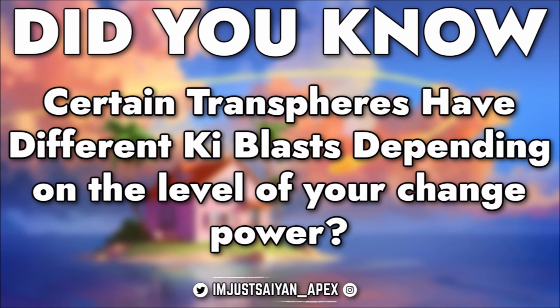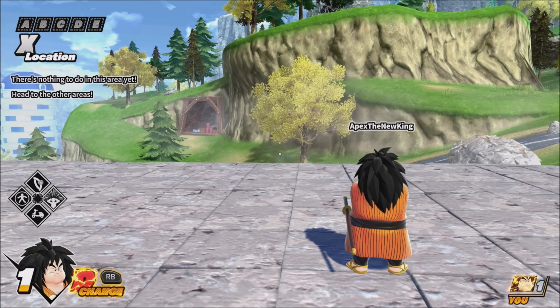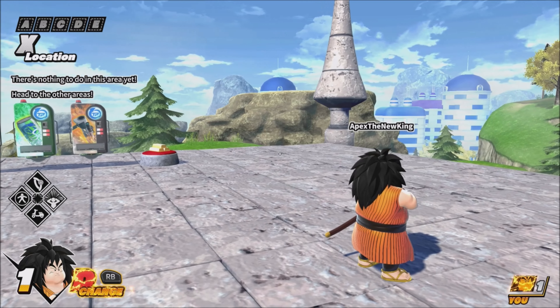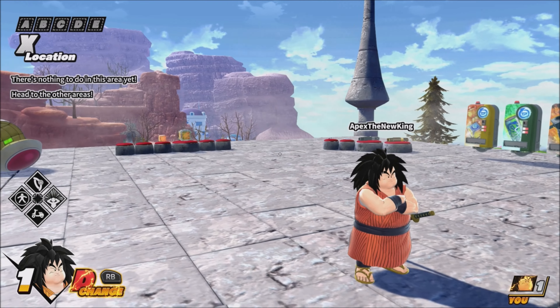Did you know that certain Transpeers have different ki blasts depending on the level of your change power? Transpeers are the lifeline of the survivor team, and every one of them can be raised from level one, two, or three. What you may not know is that each Transpeer, when used, can have different ki blasts based on what level you are currently at.